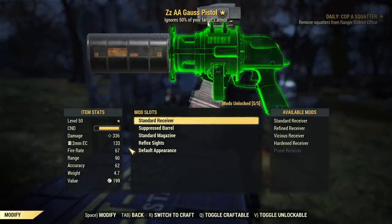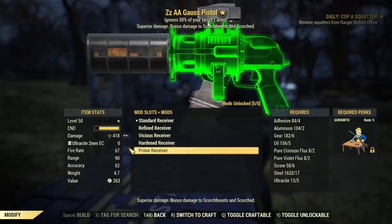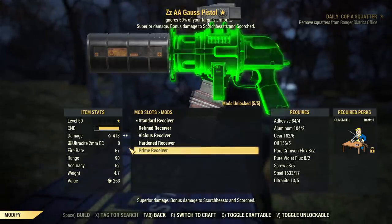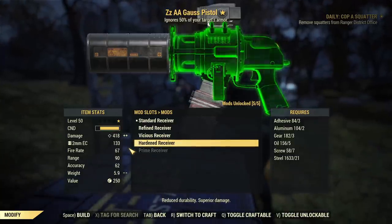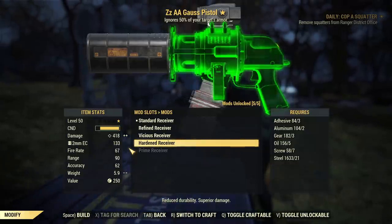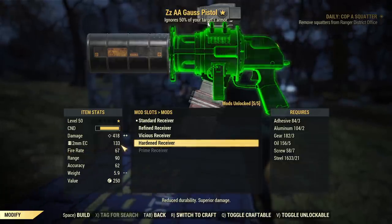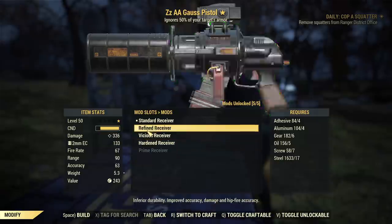We have receivers with a couple of options. I can't craft prime because I don't have Gunsmith, but prime is basically a hardened receiver — I checked it on another character. Prime is hardened with a bonus against Scorch and Scorchbeasts, so it's clearly for Scorchbeast Queen fights. Otherwise hardened does exactly the same job. The only difference is ammo crafting: ultracite ammo uses flux to get more ammo from your lead, while regular 2mm EC costs more lead but requires no flux.